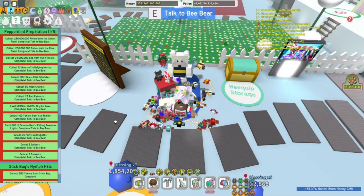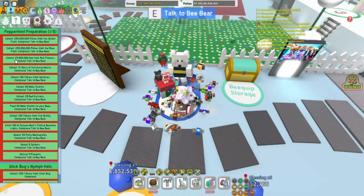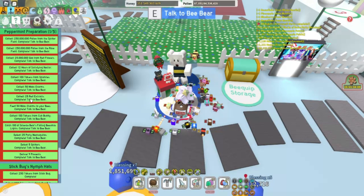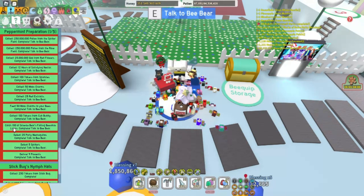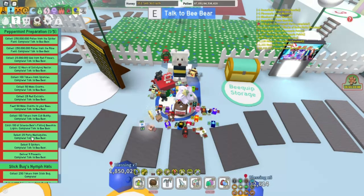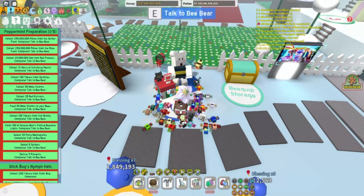I finished the first part of Bee Bear's Peppermint Preparation — the first one of five. To recap: 250 million pollen from the spider field, 250 million from the rose field, 25 million goo from red flowers, 12 hours of satisfying nectar, 100 tokens from sparkles, 50 moon charms, 25 red extracts (you can craft them), feed 50 moon charms to your bees, 100 tokens from Cub Buddy, catch 100 of Science Bear's Beesmas lights, defeat 25 party mech mosquitoes — this was the last one I finished, waiting for others' Robo Party cooldowns and eventually doing it myself when my three-hour countdown finished — defeat 5 spiders, and deliver 9 presents. Let's turn this in!